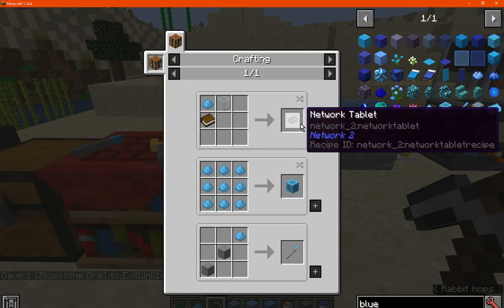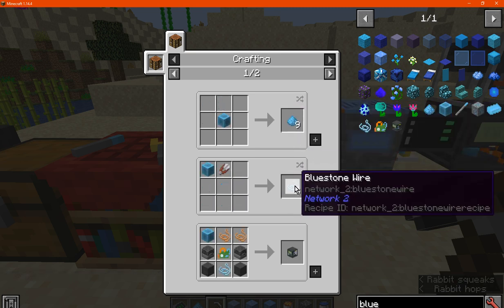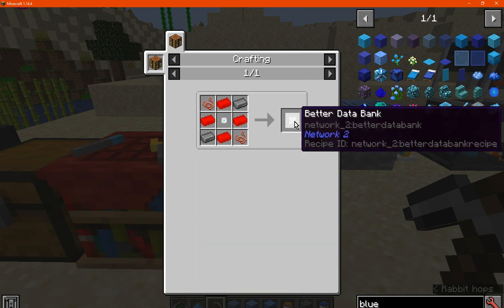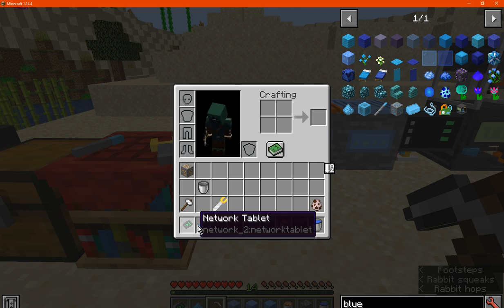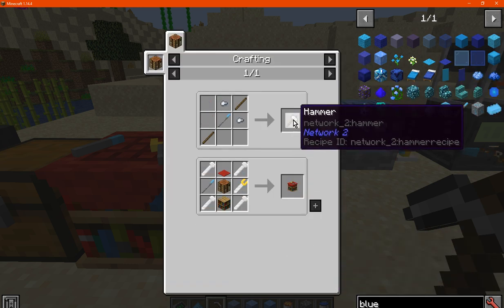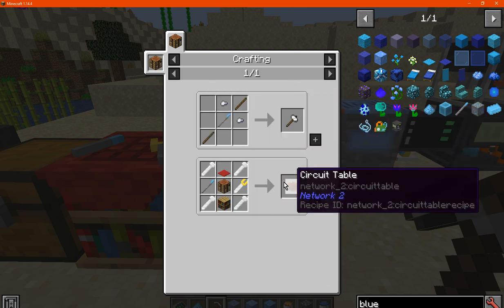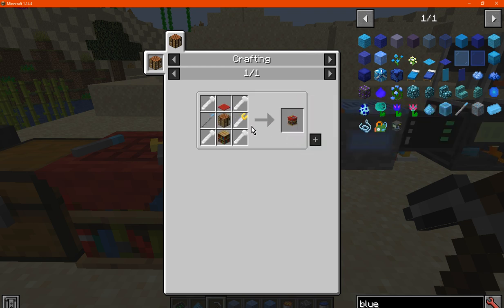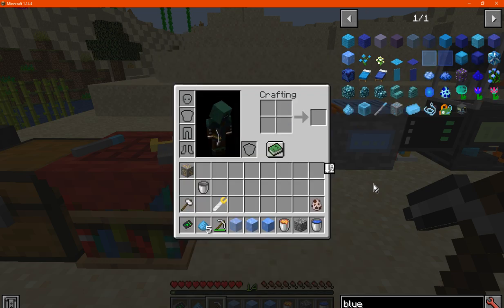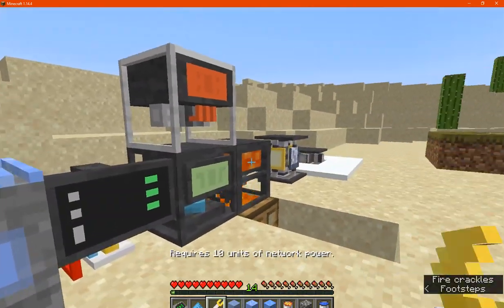You can use bluestone for the network tablet, a bluestone block for decoration or wires to make machines and components, and a bluestone rod that you can use for a hammer to then make plates, or use it for the circuit table. There are also iron nails, a wrench, carpet and so on. The wrench doesn't allow you to click to pick machines up — it may just be a crafting item, or possibly for interaction.